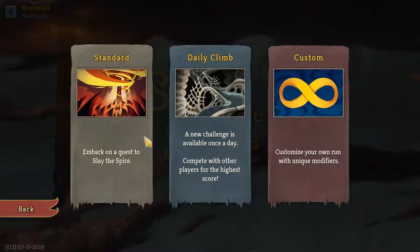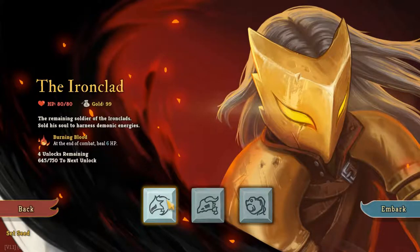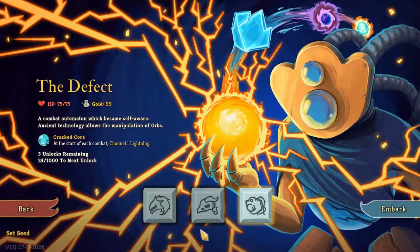We're going to play Act 1 here, Standard. You get to pick one of three heroes. This guy, who's sort of an attacker — he's a lot about strength. This person, who's more about poisoning your enemies and whittling them down. This person is very hard to explain — you basically get charges, electricity charges, lightning charges, and you do your attacks from that.